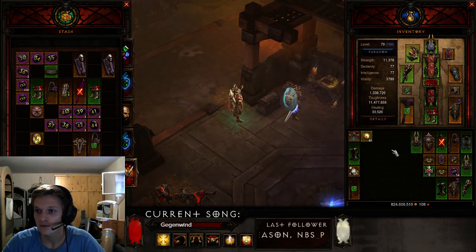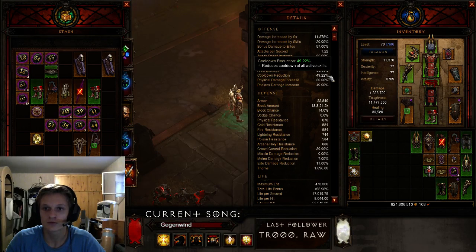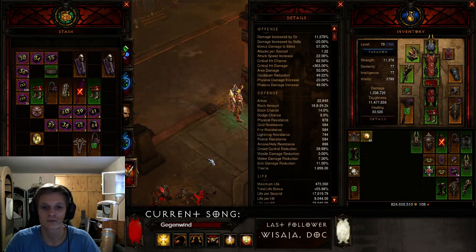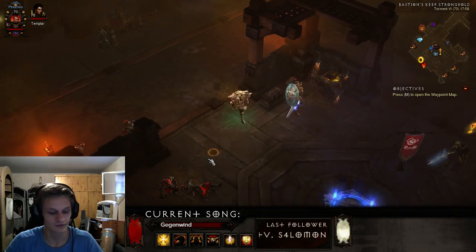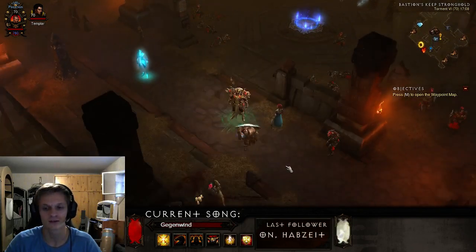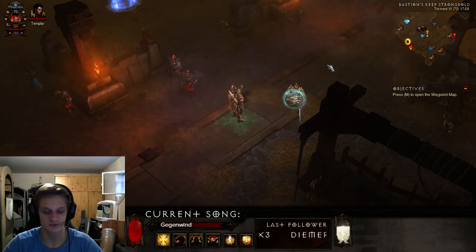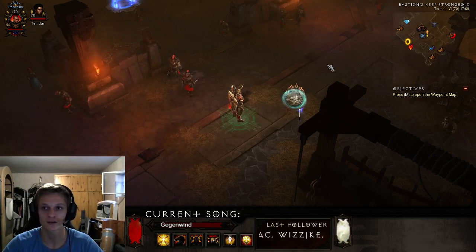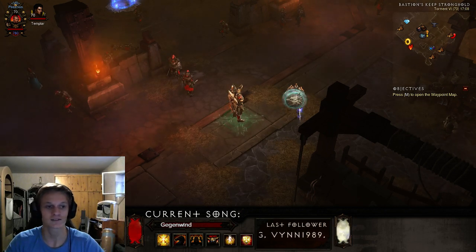You want to get as much cooldown reduction as possible — I currently have 49.22% without Gogok stacked, and with a fully stacked Gogok I can keep Akarat's Champion up permanently. I hope you enjoy this guide and the spec — it makes playing Crusader really fun again. I'll probably upload a video when I achieve Greater Rift level 40 or higher, but until then, thanks for watching and see you in my stream!